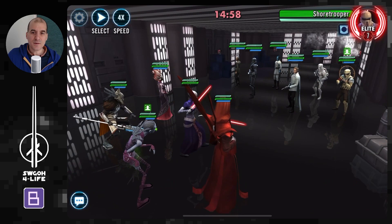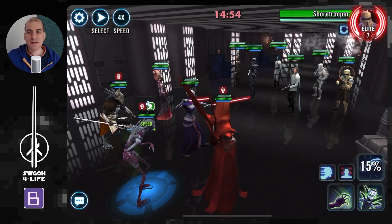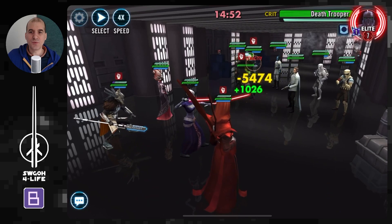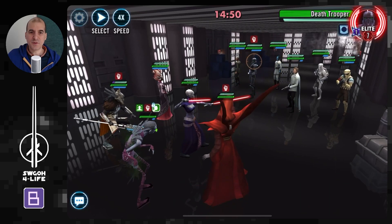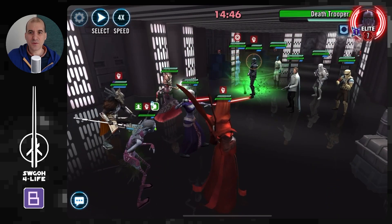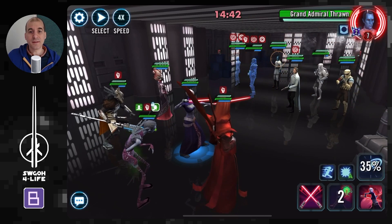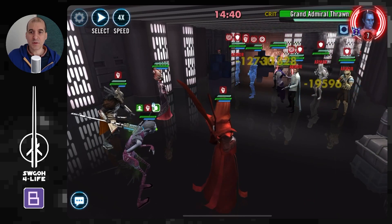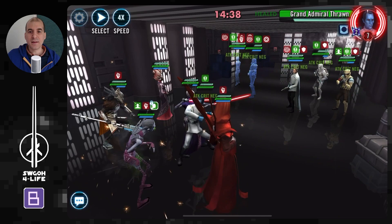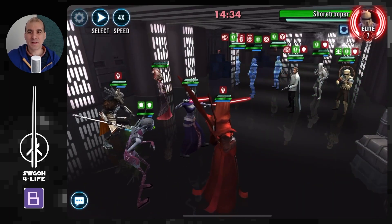Another option is an Asajj lead, because with Asajj lead you've got a 50% chance to remove Terminator, and this Terminator removal cannot be resisted. Pushing back Terminator on Deathtrooper. For Bring Balance, I'm bringing in Nest — her AoE also removes Terminator, so more Terminator removal there. She's quite durable so she can take a beating, similar to Malak in that regard.